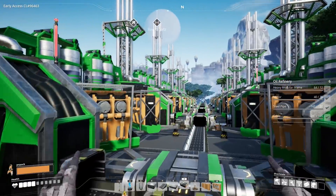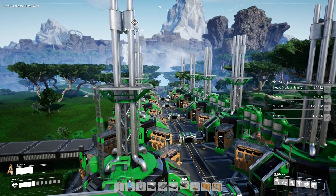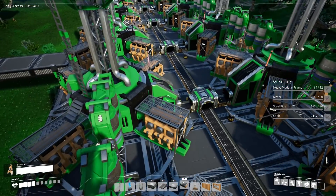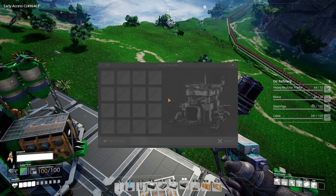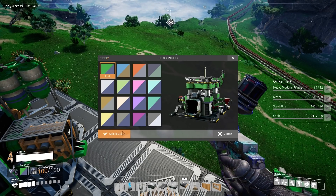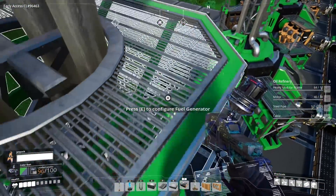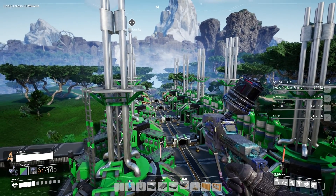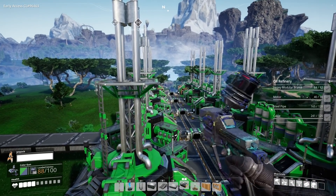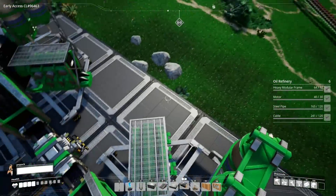We've got all 12 of our fuel generators lined up and good to go — they're all green, all looking good. If you guys didn't know, when you pull out your color gun and change this first color, it actually changes the default coloring for all things you place down. Anytime you place them and they automatically go a certain color, that's because you've changed that first slot — that's your default slot. It's pretty cool.